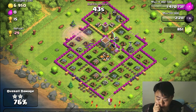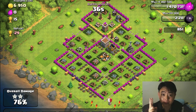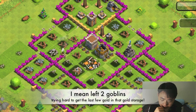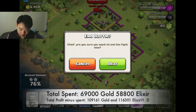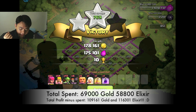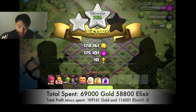I've used two spells, which is a little wasteful, but this is 100k+ gold so I actually recovered the spell cost — I profited about 50k gold. I'm left with two wall breakers and a couple more goblins trying to get the last bit of the gold storage. Final result: 178k gold and 175k elixir — a good result! I'll put in the description how much I spent on troops versus how much I profited.